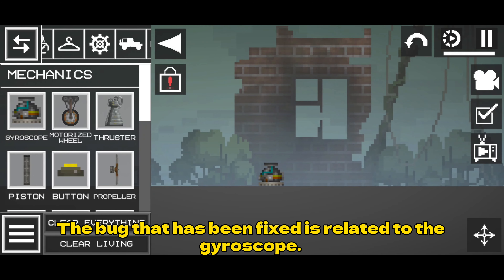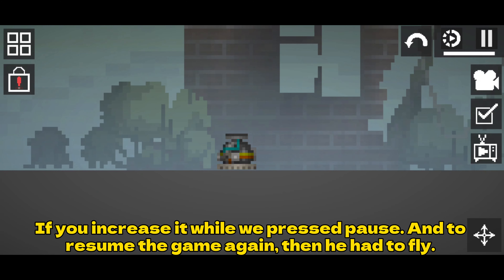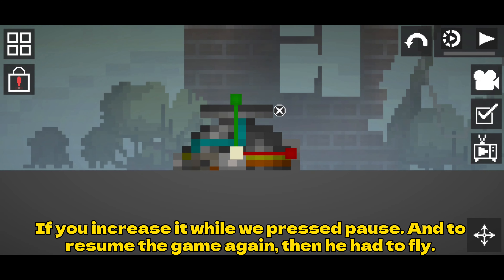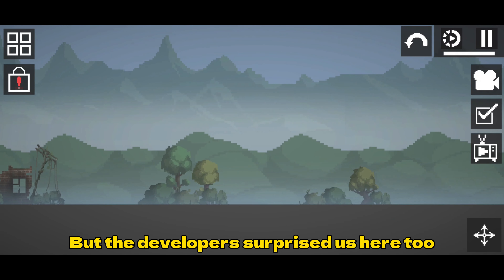The bug that has been fixed is related to the gyroscope. If you increase it while pressing pause and then resume the game, it would cause the object to fly — but the developers fixed this one too.